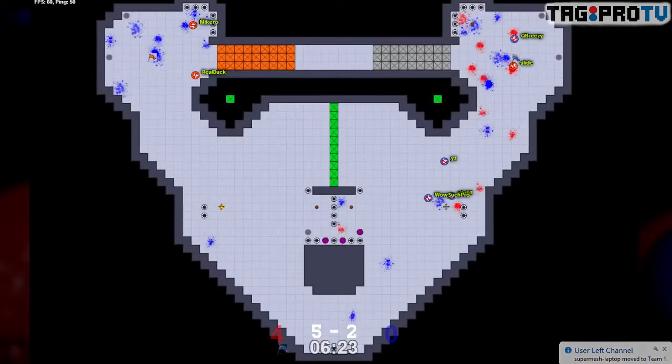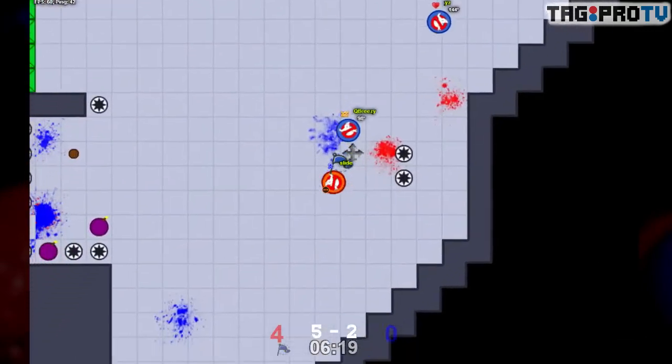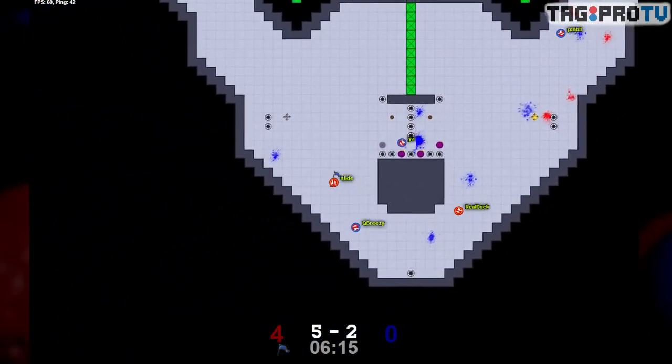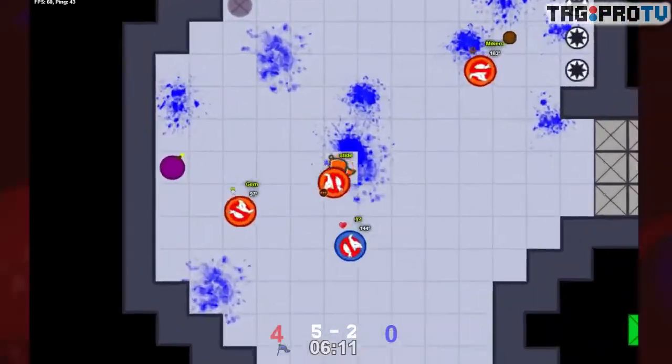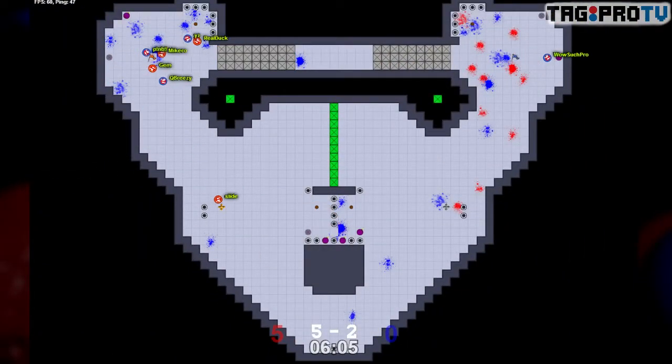Slide out again bottom — no one in front of him. YZ is trying to get there but no one's in front of Slide. Yeah, that's gonna be another one. Wow, it's 10 to 2 already for the red team — this is getting ugly.